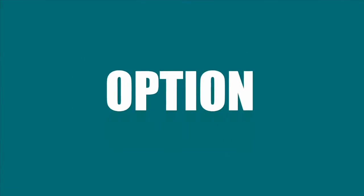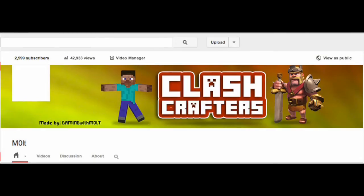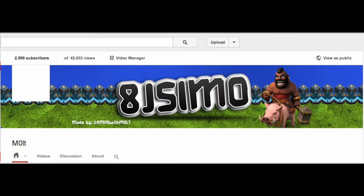Right here we have option number one — this is something I made for Clash Crafters. Many of you may have heard of him, but if you do Minecraft and Clash of Clans videos, this one could be perfect for you. We can change the name around and the colors as well. Here's option number two — this one is strictly Clash of Clans with the Hog Rider. You can change the colors and the text, but these are templates that I'm going to have for sale.